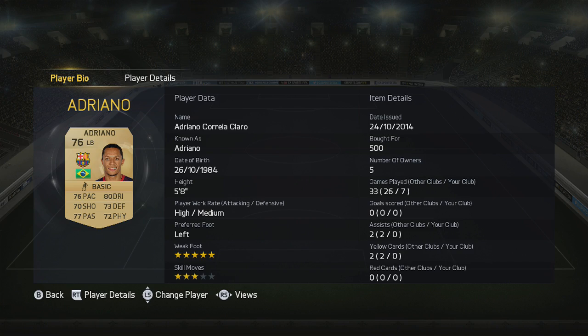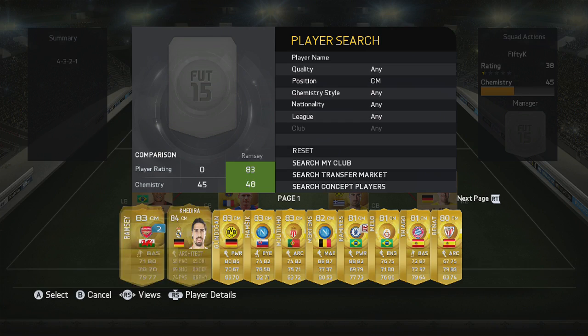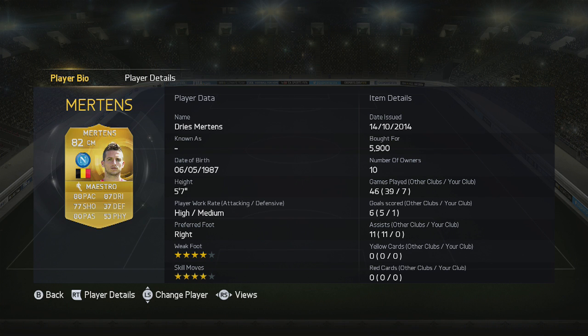For the first centre mid, we've got Driesma Mertens. You can push him further forward, but he's got lightning pace and is fantastic at making those runs beyond the forward players and contributing. Definitely a player I'd recommend.